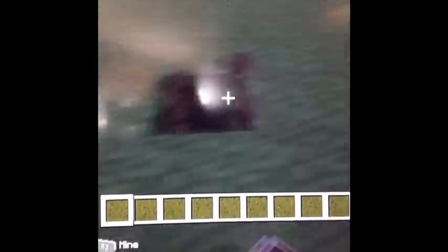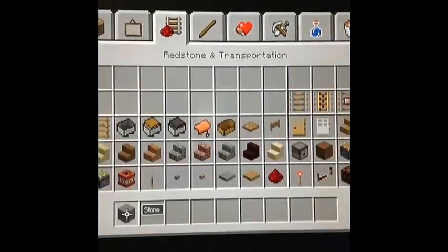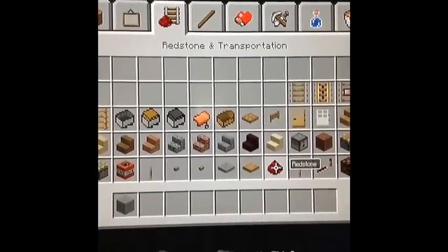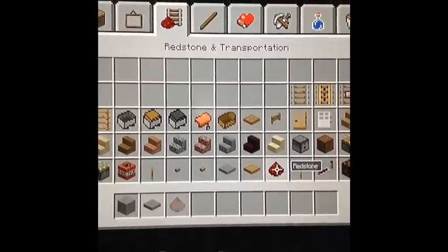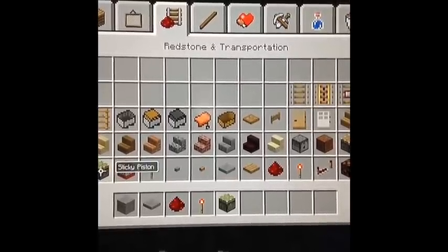So you're gonna want to dig a 2x4 hole like I'm doing right here. The materials you need: fill them with stone. So you need stone, and go to redstone in transportation and get pressure plates, redstone, a redstone torch, and a sticky piston.